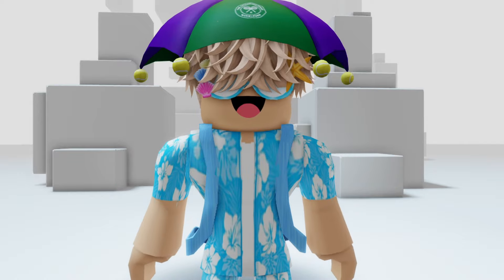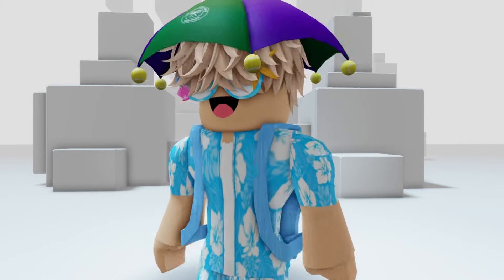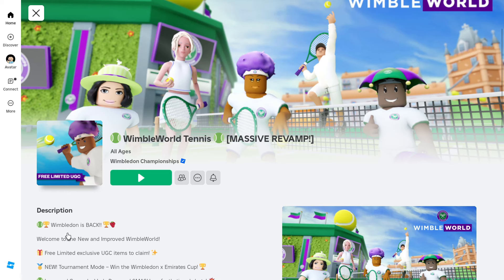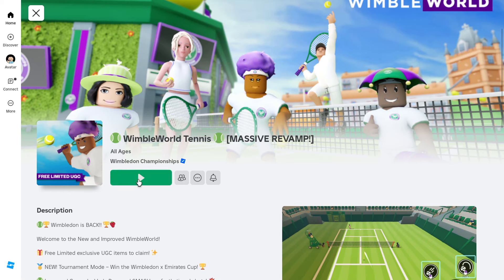Let's get started. First, let's begin by joining Wimble World Tennis, which I'll have a link for in the description. Once you join the game, you'll see the Wimbledon Umbrella Hat with three tasks that we need to complete to get the item.